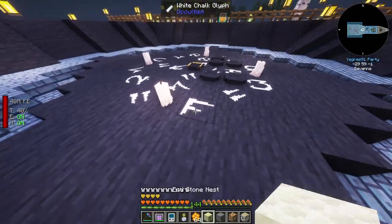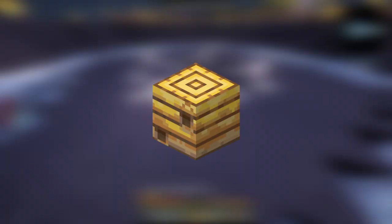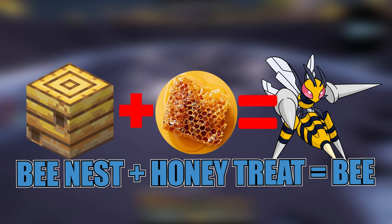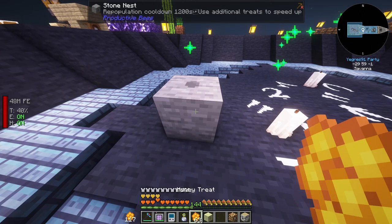I made a few nests. Nests are needed to attract bees - you right-click with a honey treat and you just wait until the bee comes. You need to place the nests in a specific biome, but I guess that does not apply to FTB Skies - I can just get them all in one place. Let me just test them out.